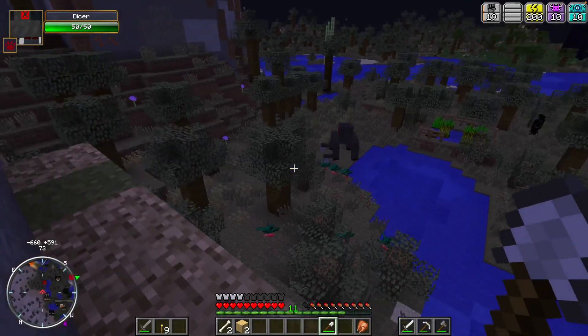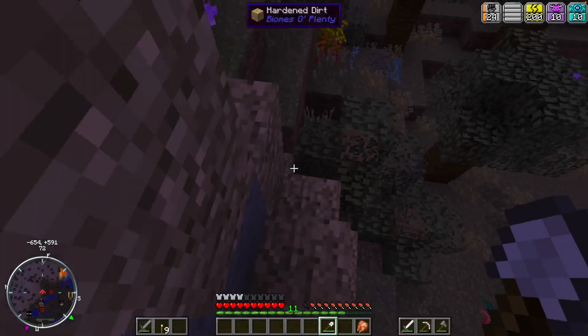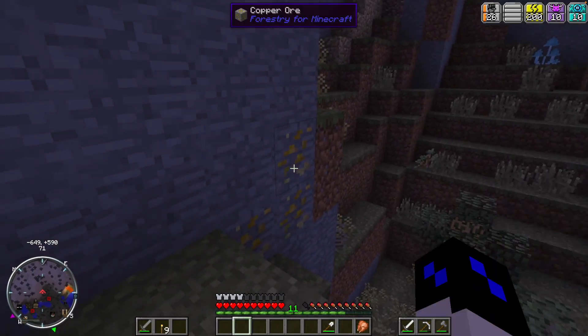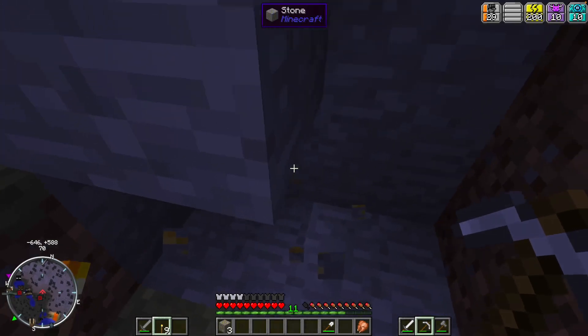Oh hi! That's 50 health - I'm not taking that out. We got quicksand and stuff. That is copper ore from Forestry. I mean sure, I guess we'll take it - it could be useful.